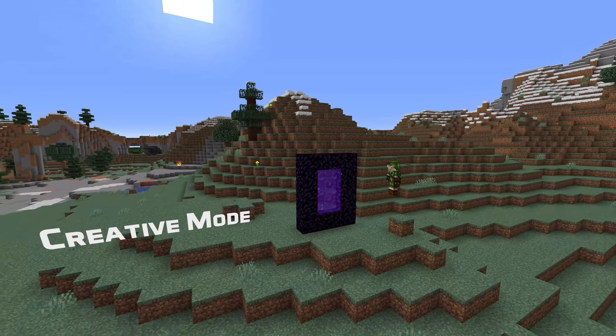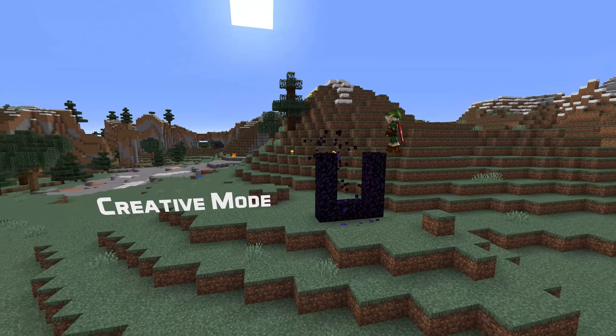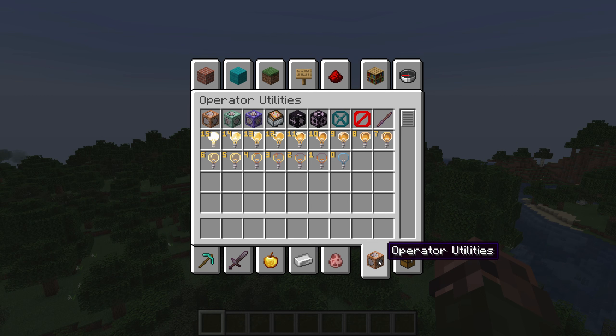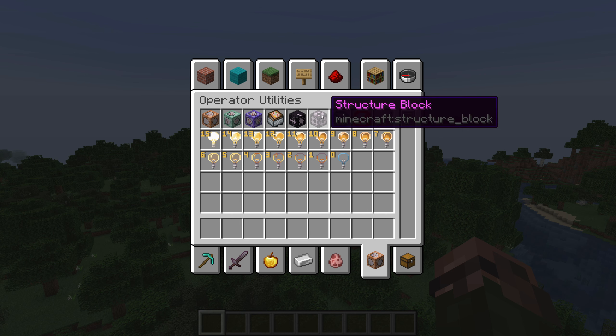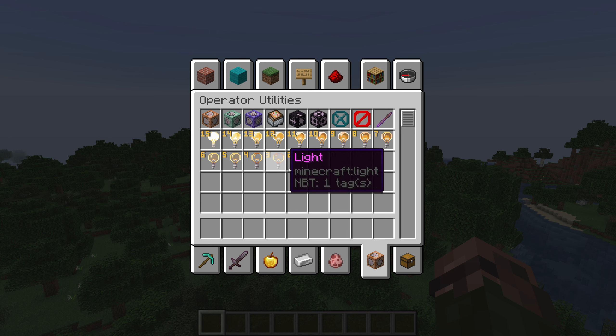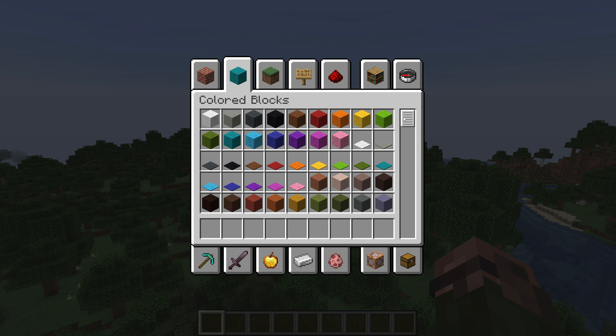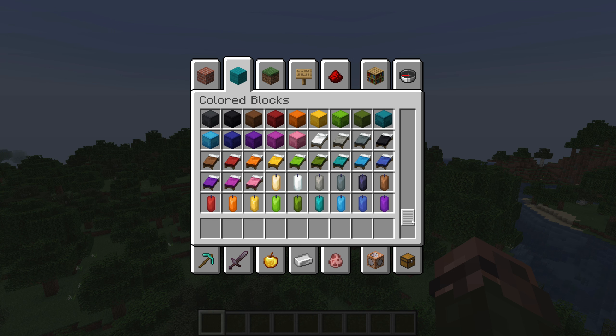Speaking of that, let's get into changes for the creative inventory. The operator-only blocks that were previously found in the redstone tab can now be found in a new tab if the new option is on. This tab is found in the bottom right and now also contains the structure block, which was previously missing, and all variants of the light blocks. Tabs are a bit more narrow, making space for a new colored blocks tab, which all the blocks that have variants in all 16 colors have been moved to.